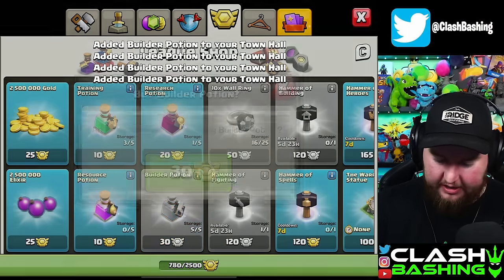A few more upgrades finish — Grand Warden, air bomb. I was recording another video and missed it or something. But honestly, since we're doing this upgrade spree — wait, we maxed our Warden! I didn't even realize — I thought he went to level 60 at Town Hall 14.